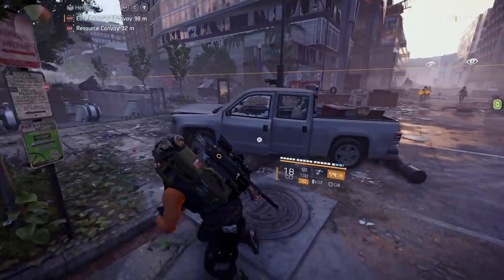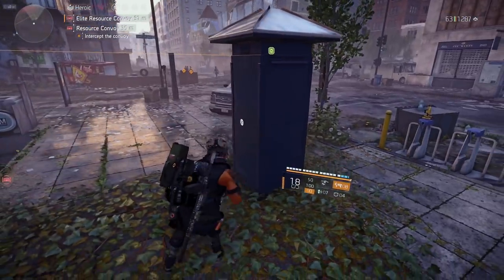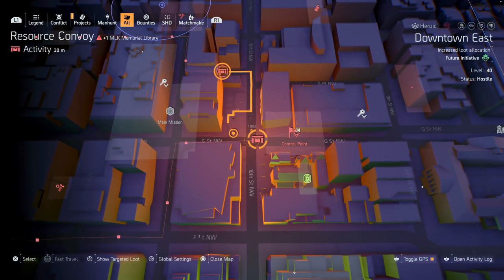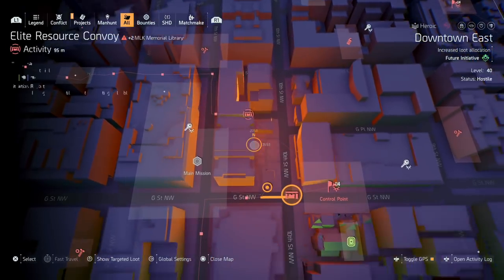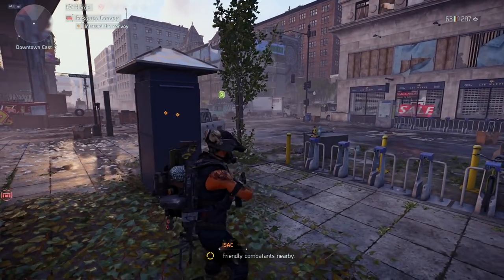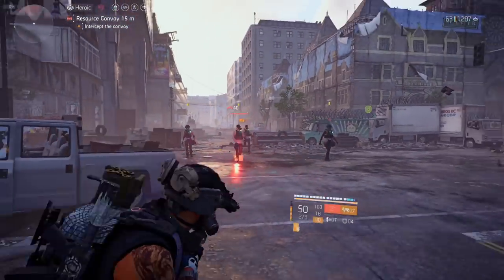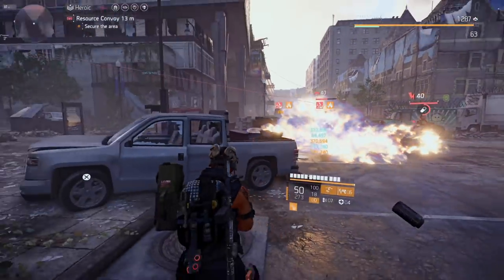What we want to do is pull this one away — there's a control point there, so we never want to fight in the control point. Just let them get outside of the control point. We're going to knock this one out and then if we have time maybe we'll go for this elite, or we'll just find another one. We're going to pull back so they're out of it and then use the status effect build.